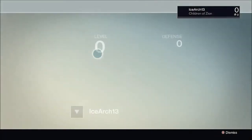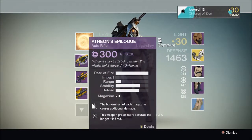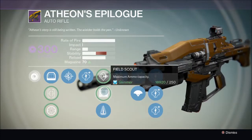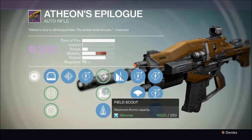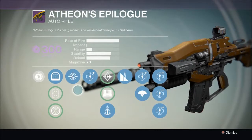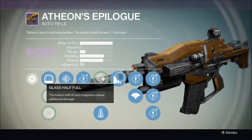Atheon's Epilogue, a Void Auto Rifle which is probably the highest fire rate in the game. The description says: 'Atheon's story is still being written, the wielder holds the pen' by unknown. Notable upgrades include the increased magazine size, which I've heard from professionals is not really worth it because it only bumped 2 of my 14 rounds. The best one to use is Perfect Balance because the weapon fires so fast that having perfect balance really helps. As with all raid weapons it has Oracle Disruptor, and it has Glass Half Full, which means the bottom half of the magazine does extra damage.